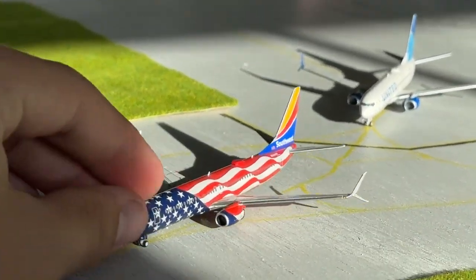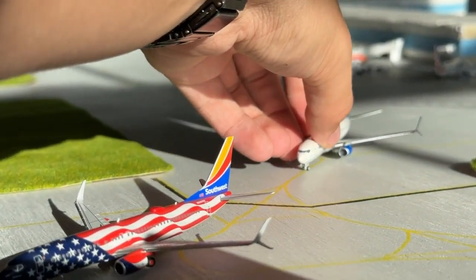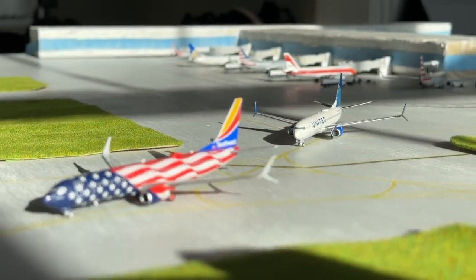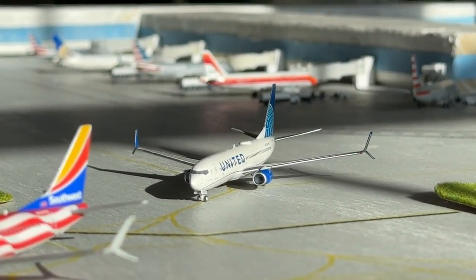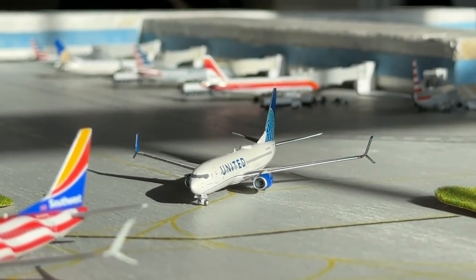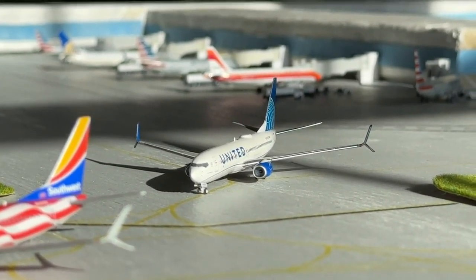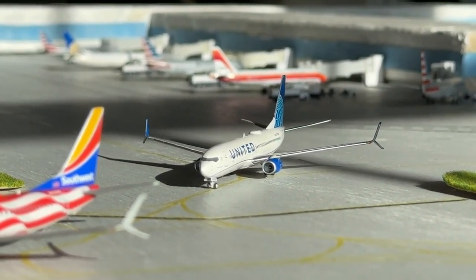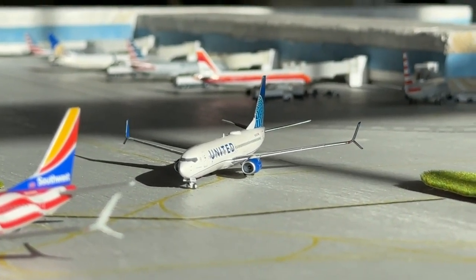Okay, so here we have two 737s — sorry about Southwest tipping, I know they normally wouldn't be that close. The United 737-800 is coming in from Chicago and will be heading back out there. Really cool to see the United 737-800 alongside the Max 9. All the mainlines have certainly been invading from American and United. Delta always has been pretty consistent, but for the other two not so much — so it's really cool to see both of them doing what they do best on the mainline flights.